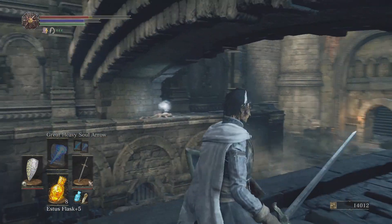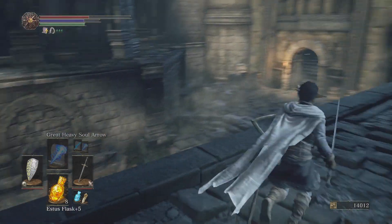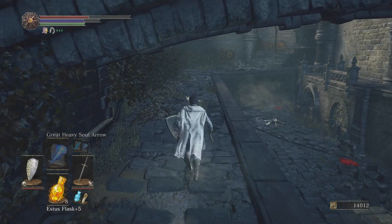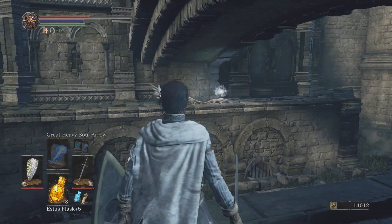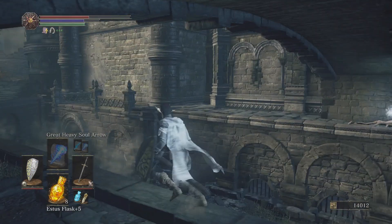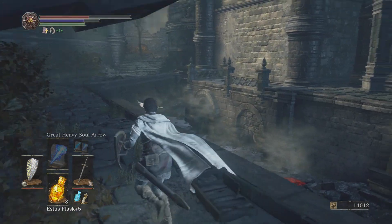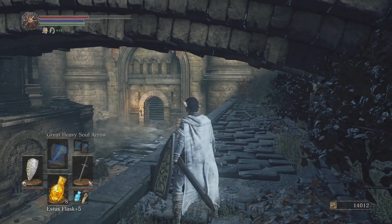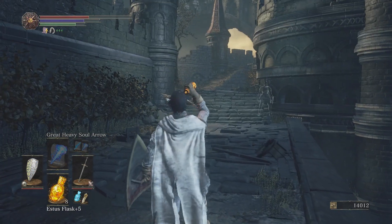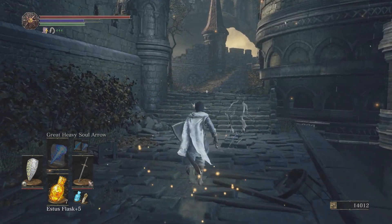Did we jump down the wrong side of the bridge? Yeah, we did. Right over there — if you jump down on the right side of the bridge at the right time, you can grab that item. And that item is an Ember. So you guys can grab that.